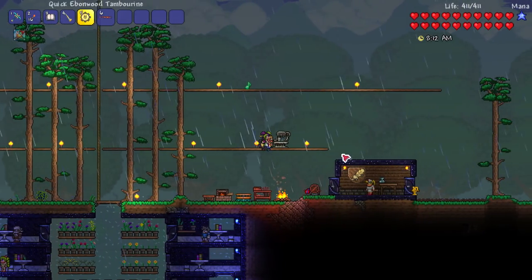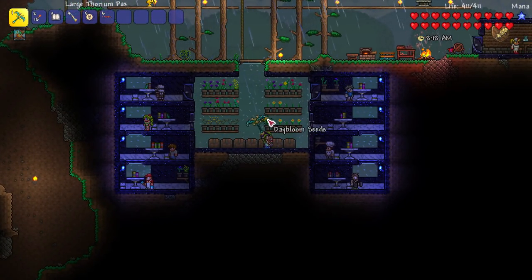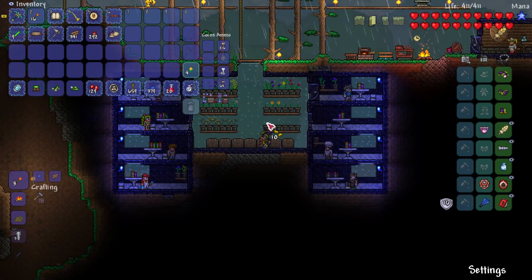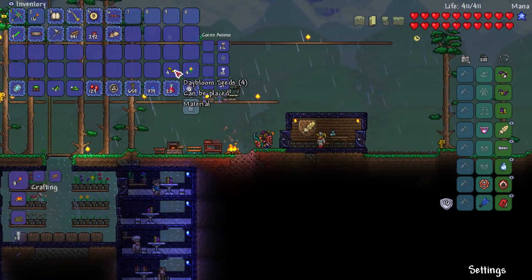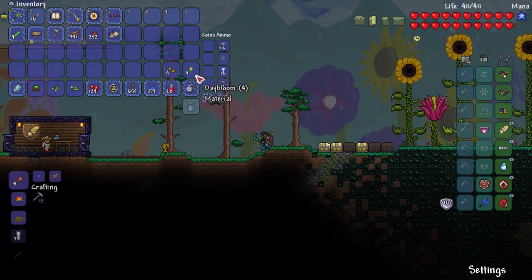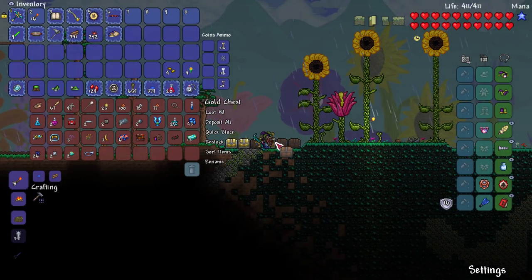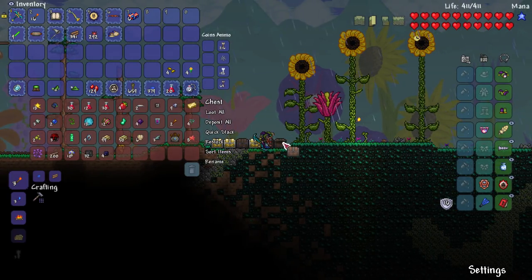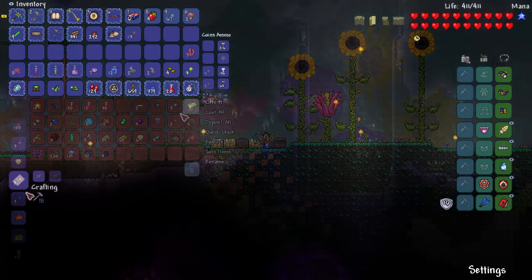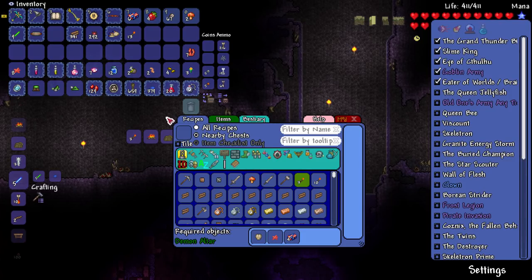I'm going to start off by doing the Queen Jellyfish boss. I've got a few daybloom down here so I'm going to do some potion crafting real quick. To my understanding, there are two ways of doing this boss: one is fishing for jellyfish bait, which is quite rare, and I'm hoping they left in the old crafting recipe using aquatic bars mixed with other stuff. The old recipe should still work, but it's not working — I need seashells. I'm guessing I get them on the seashore.